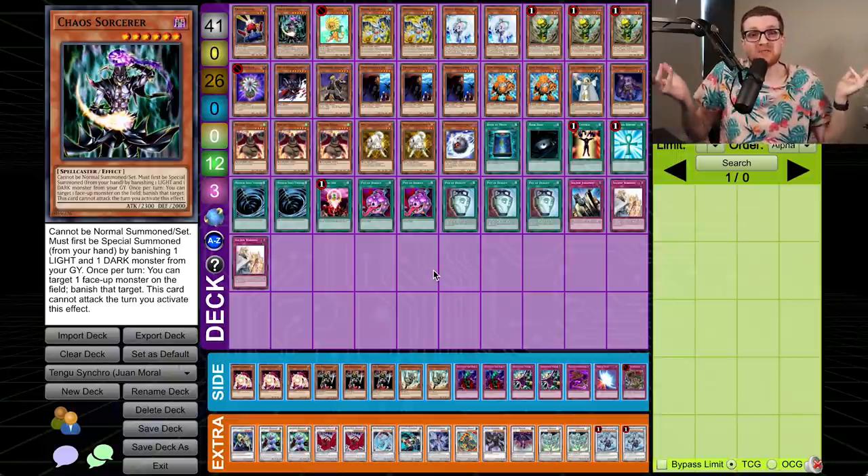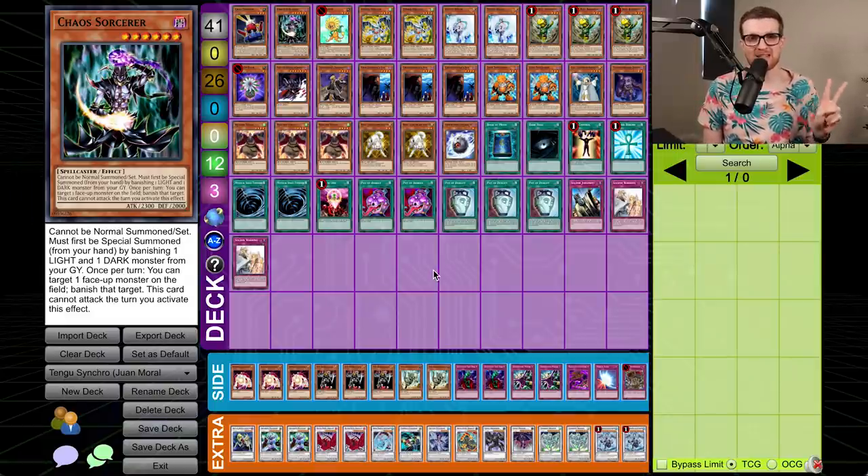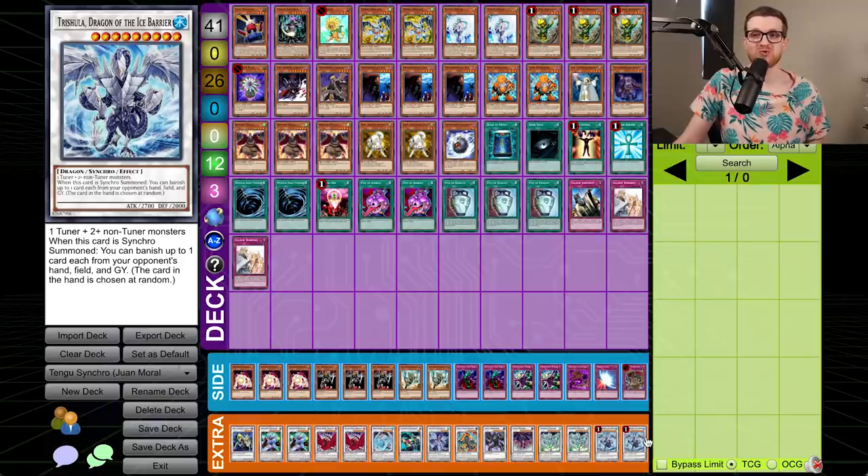Last episode didn't really go as planned. I thought I would get my retribution against Joseph by playing Six Sams, and that just did not go how I wanted. However, we are now moving on to May of 2011, and two very significant things occur. The first is the fact that Reborn Tengu is released, and this card changes the metagame for the foreseeable future. If this face-up card leaves the field, Special Summon 1 Reborn Tengu from your deck. 'Leaves the field' is a clause we don't see too often in Yu-Gi-Oh!, and for good reason, because it is absolutely broken, especially on a level 4 that has a decent stat line. The second thing was the release of Hidden Arsenal 4, and in that set comes the one and only Trishula, Dragon of the Ice Barrier — one of the strongest synchro monsters ever printed.